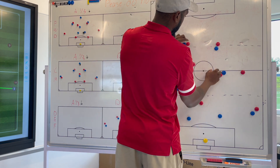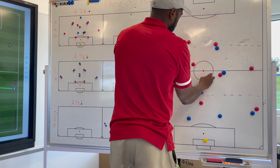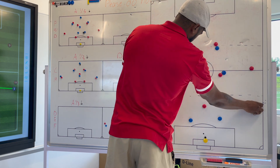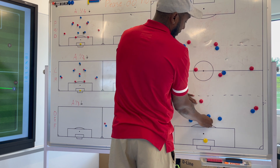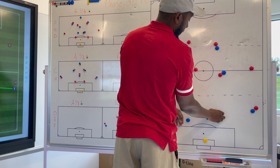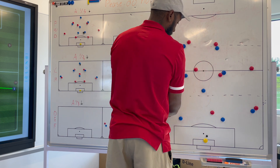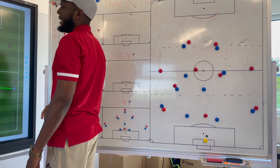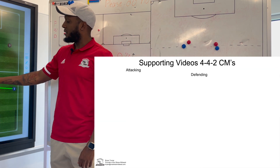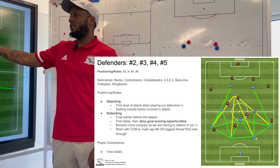If we have the ball down here with our keeper, and we have the opposition nine or our two center backs, that six can check back into the space to try to receive the ball if the forwards are maybe marking up our full backs. They also serve as a connection between the center backs and outside backs. Our six's primary connections are all of our center mids, as well as our defensive back line, with secondary connections going to our forwards.